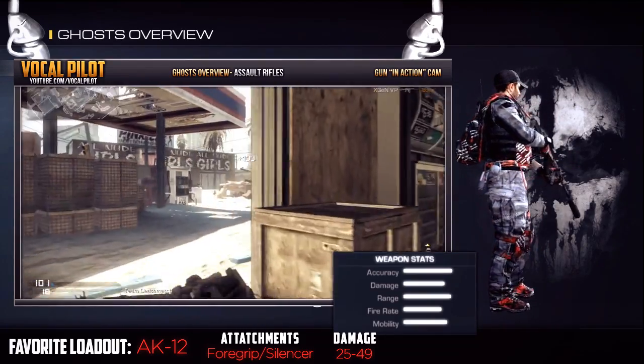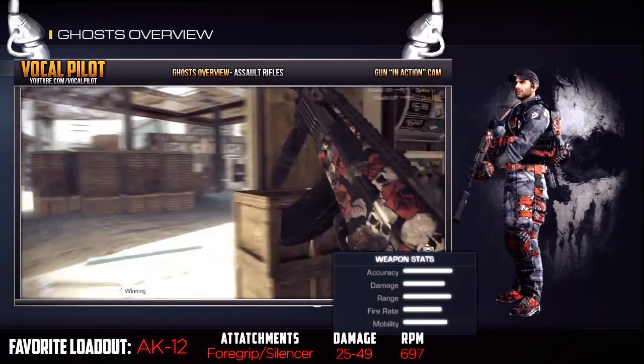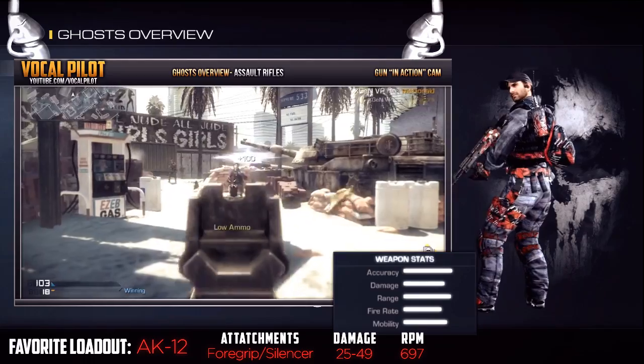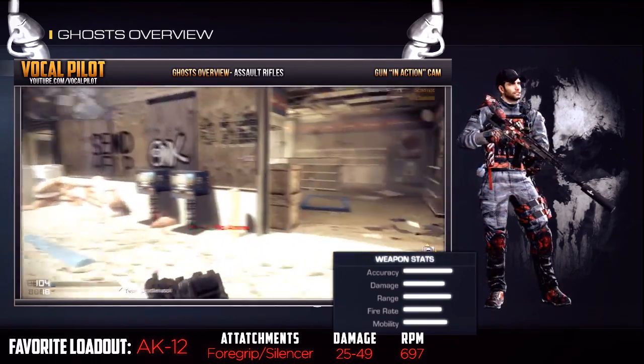The standard mag size for the AK-12 is 30, or 45 with extended mags. The rate of fire is 697 rounds per minute. Remember that it only takes a few bullets to kill someone, so 30 can be a very sufficient mag size, and I wouldn't waste an attachment on extended mags.